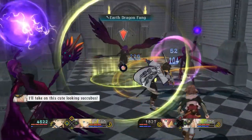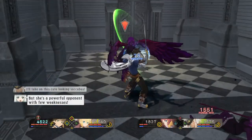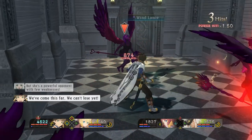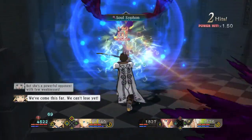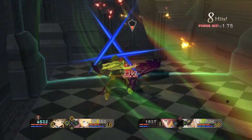I'll take on this cute-looking succubus, but she's a powerful opponent with few weaknesses. It's weak to physical. We've come this far — we can't lose yet.